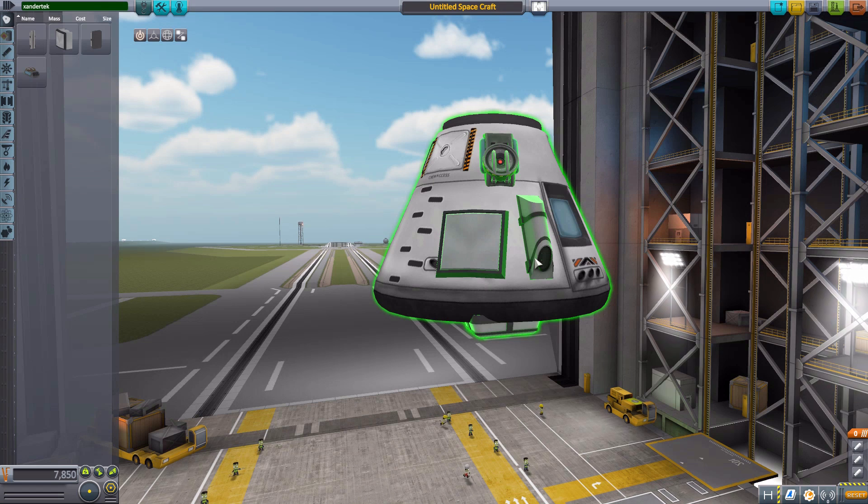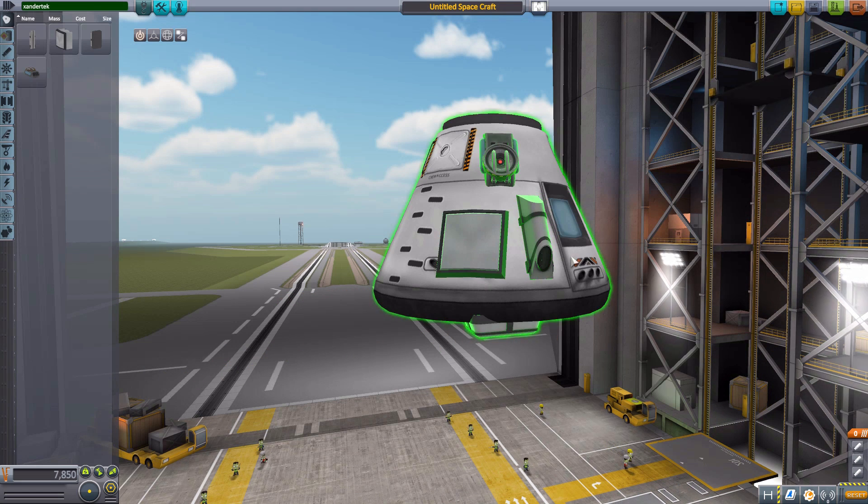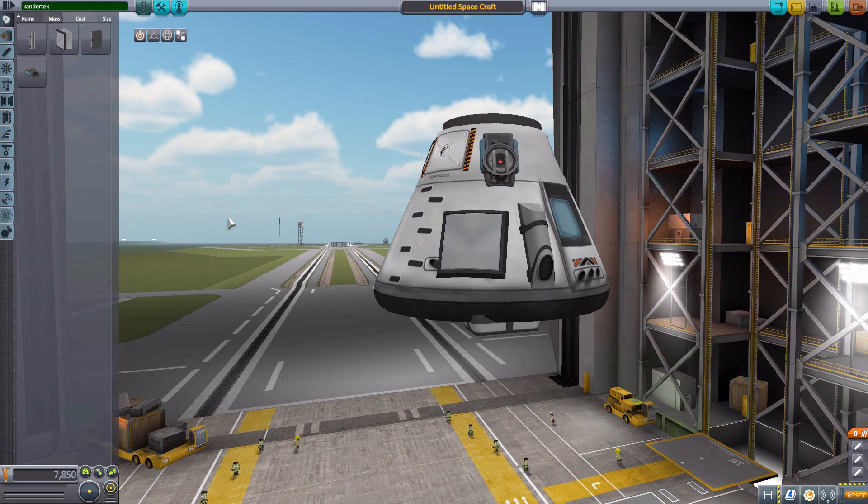Overall this mod gives you quite a bit of control over how you use the Landertrons. It's not a MechJeb situation where it takes away full control of the landing; instead you control the landing based on which parts you use and in what quantity. For instance, a Mark 1-2 command pod can land safely with just the L1s, but not if you're falling at over 200 meters per second. Use more of them or fewer and you can balance accordingly — that control is yours.